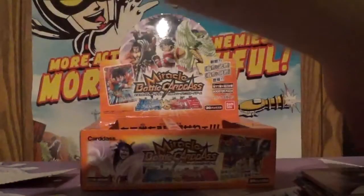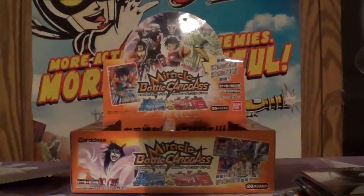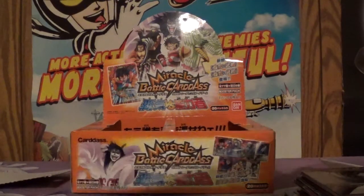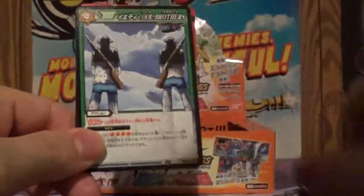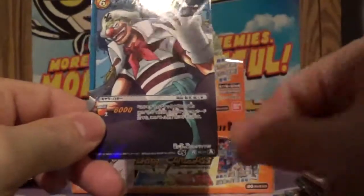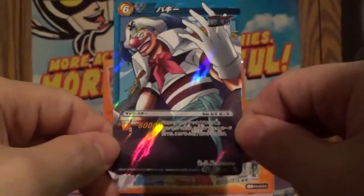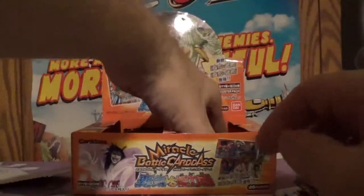Getting close to the end of this box. I think we got four more packs. I think this one's going to hold something good. We got the Lion Samurai, Smoker versus the Pink Mist, Toby having a mental breakdown, Law in battle ready position, Dangerous Trek, that person, Chopper. And we got Buggy. Buggy is one of my favorite early villains in the series — he always seems to stick around.